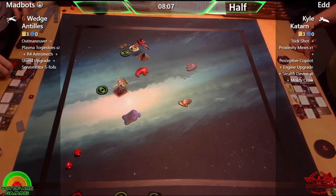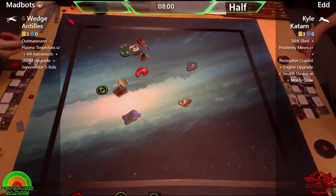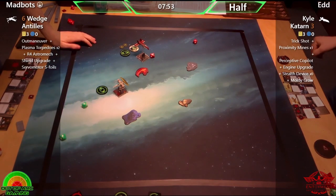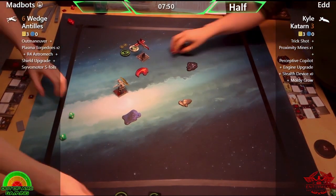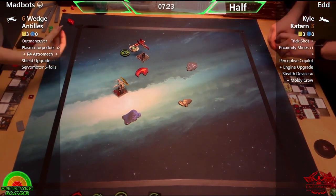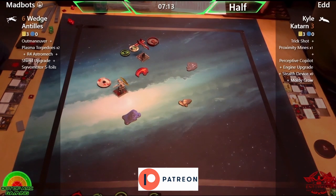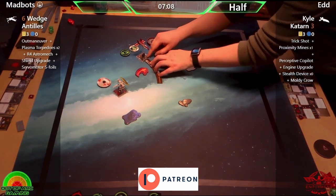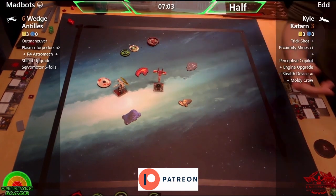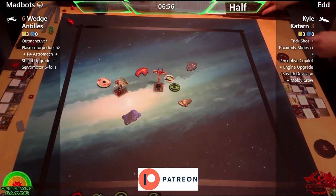Wedge is now down to half health from that proximity mine — he avoided at least one damage there. We didn't have the dice cam, unfortunately. While they take their moves — just want to remind you that if you enjoy what we're doing here at Out of Art Gaming, you can support us on Patreon. The link is in the description. Top supporters can suggest a list to fly — 2.0 or 2.5 — and we'll get it on the channel as soon as possible.